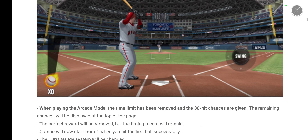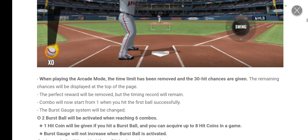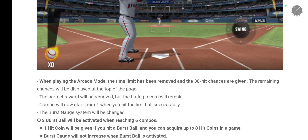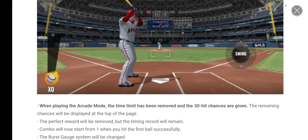When playing Arcade Mode, the time limit has been removed and 30 hit chances are given. The remaining chances will be displayed on the top of the page. The perfect reward will be removed but the timing record will remain — meaning it will still identify whether you hit the ball perfect, great, or good, but you won't get bonuses for those ratings. Combo will now start from one when you hit the first ball successfully.